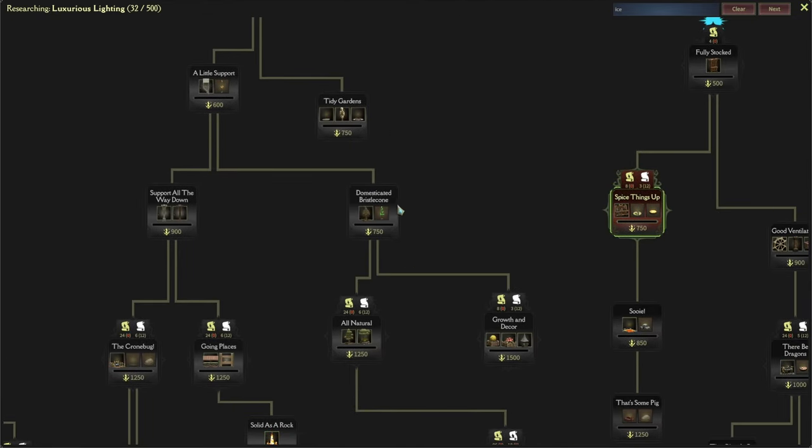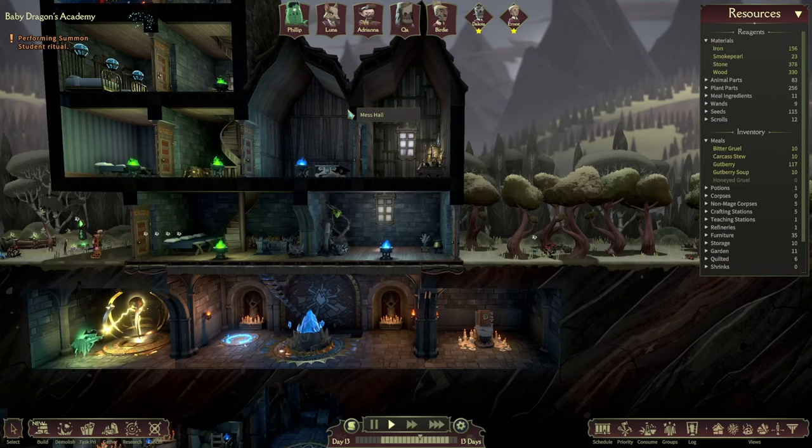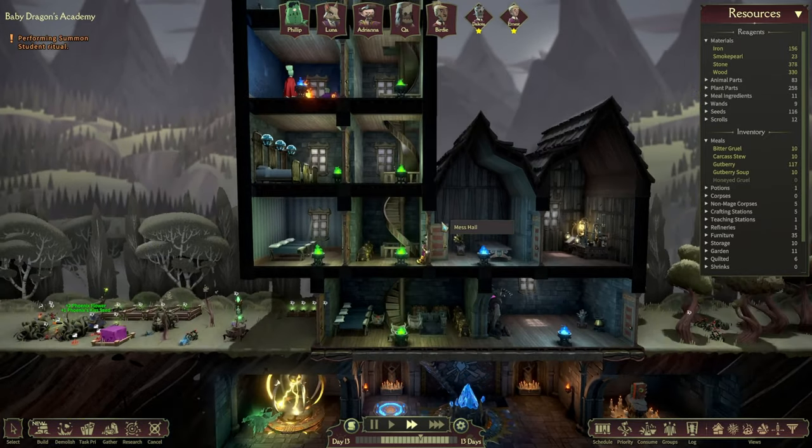A few things we want to do. If we look at the research, we want to get the nature wand which is right about here - that is tier two. For that we are going to need some arcane scrolls, and the one way we are going to get them is if we run the underground.